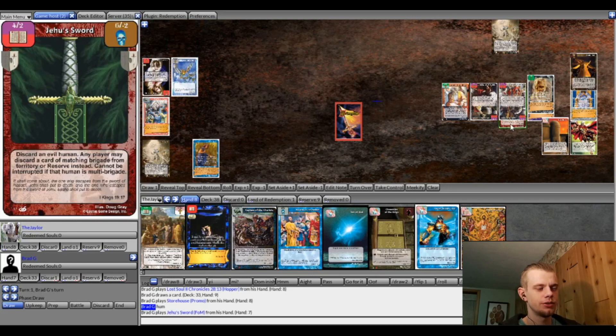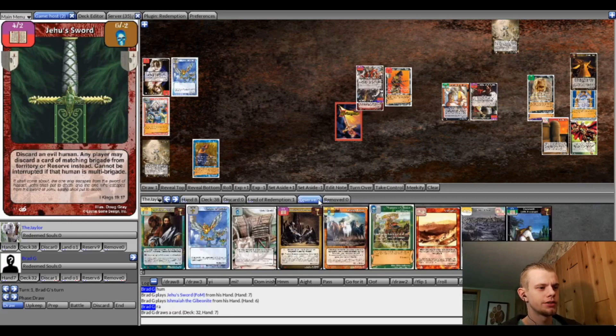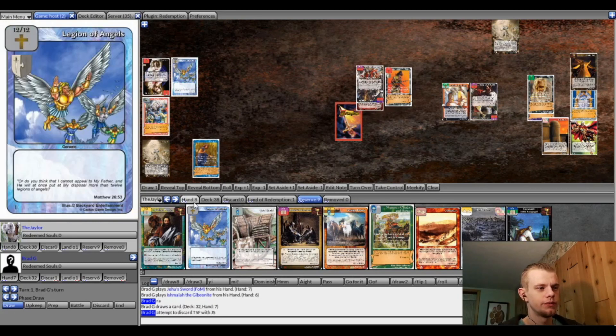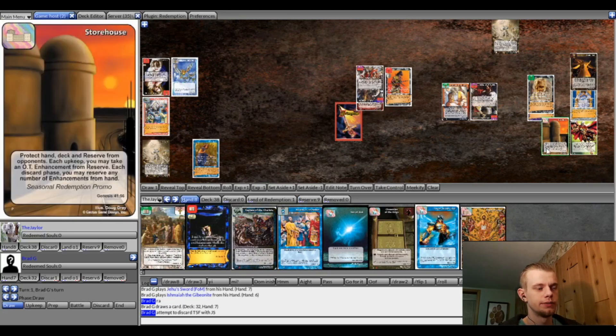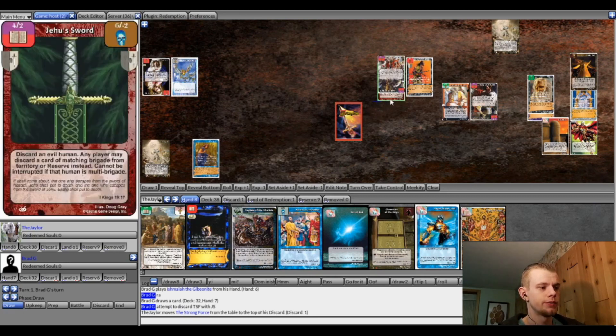Jehu's Sword — it's actually kind of a neat inclusion here. Discard an evil human, or any player may discard a card of matching brigade from territory or reserve instead. It doesn't seem that great, but with the minimal amount of defense that people are playing these days, just being able to take out one of their evil characters in territory before they even have a chance to block is pretty good. And they have to discard a card of matching brigade from territory — so they can just discard one of their other evil characters. The thing I kind of wanted to try out with Jehu's Sword is equipping it to Evil King Saul, who lets you draw and then either band or toss the next evil enhancement in battle. You just equip it to him — it's got six strength on the evil side — then you just send out King Saul and toss it right away for six. It could be pretty neat, and his abilities cannot be interrupted as well.